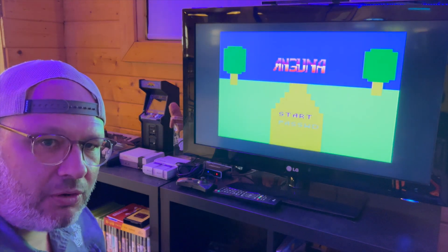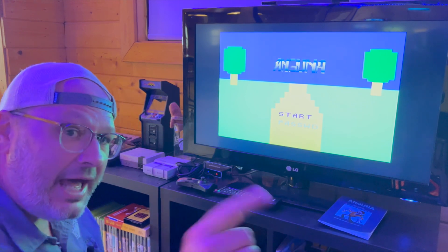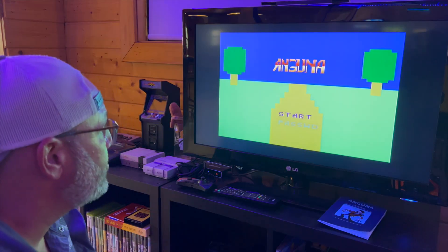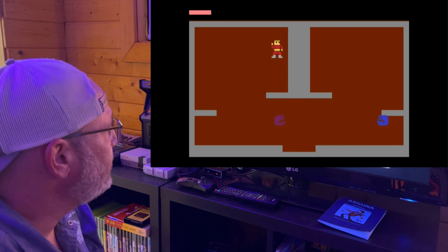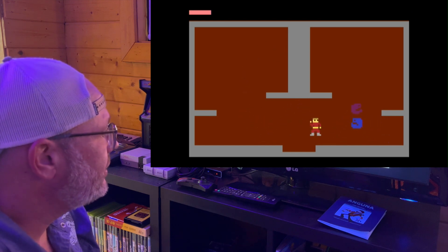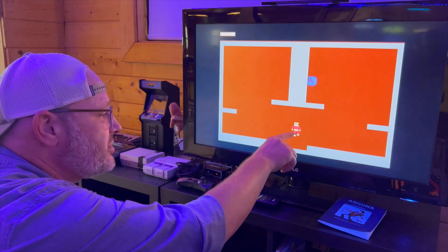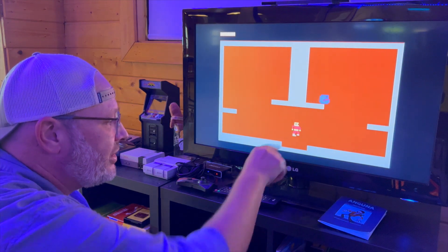It's just a good old-fashioned adventure RPG style game for the Atari 2600. So with that, let's go ahead and start. All right, you're this little dude running around. Push the button to whip out your sword. You can always know your sword's going to come out aligned with the belt and hands here.